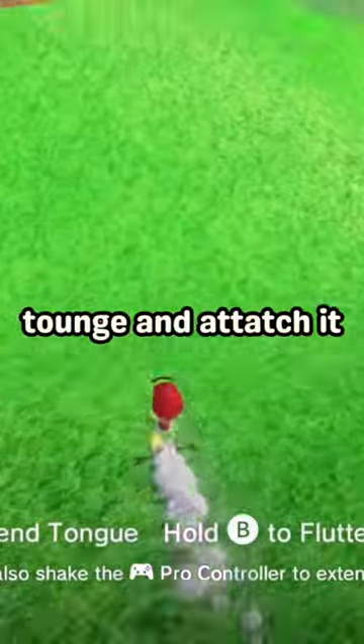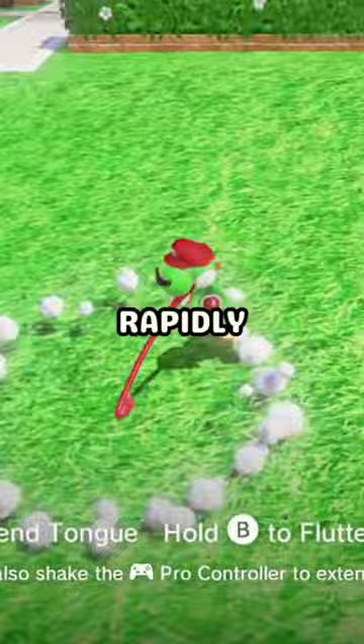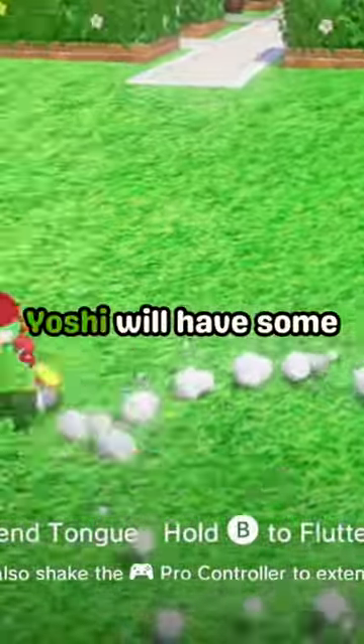What many players don't know is if you extend your tongue, attach it to the ground, and start shaking your controller, Yoshi will start going in circles rapidly. Once you let go, Yoshi will have some insane speed.